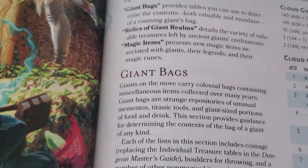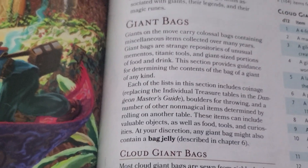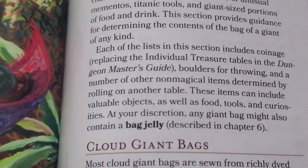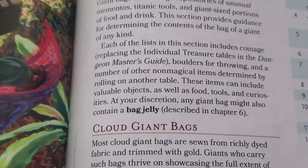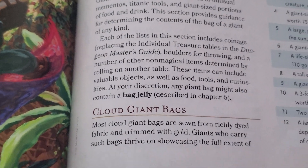The first thing is they usually have giant bags around them just to carry their stuff. And sometimes they have that bag of bag jelly, which is basically a slime. It's not too strong, but you can always go ahead and fight it.